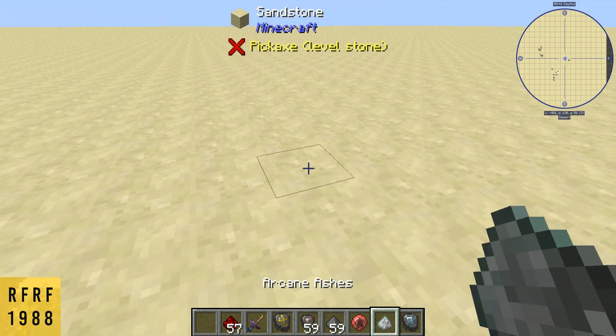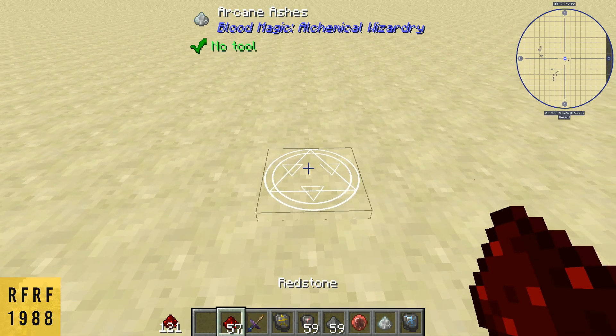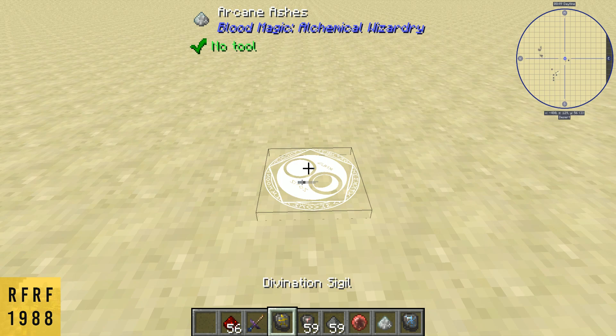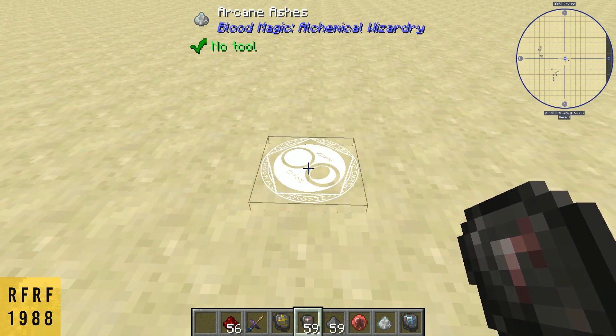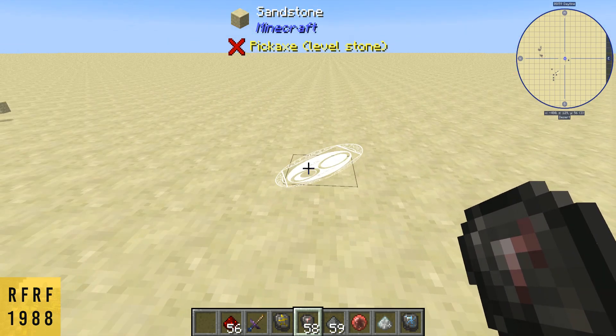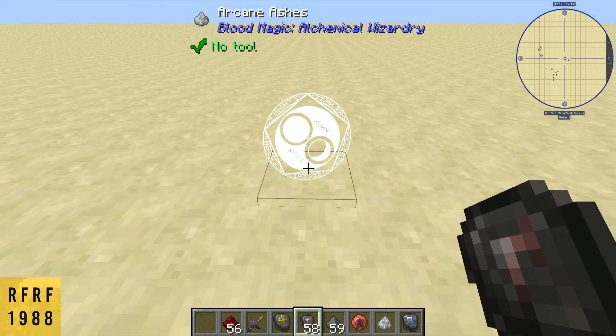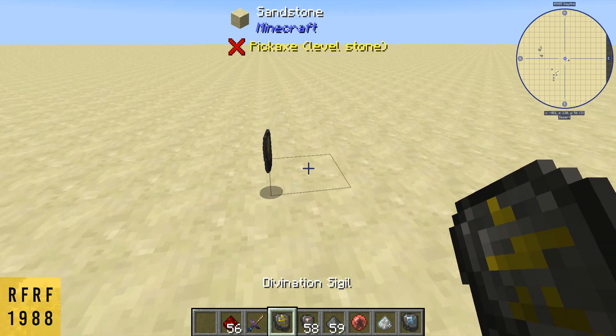First, we want to be able to craft this. You're going to need your arcane ashes — place these down on the ground. You're going to want to place your redstone in first, then place your blank slate. If you notice, the animation changed, and it does that for all of the recipes — each one has its own unique little circle. Once this is done, your divination sigil will pop out.